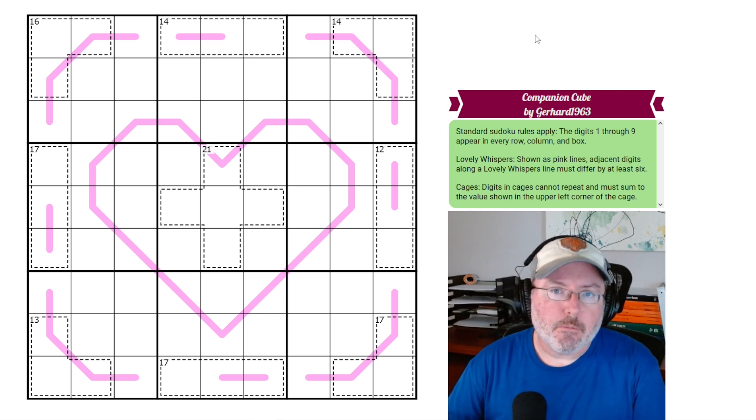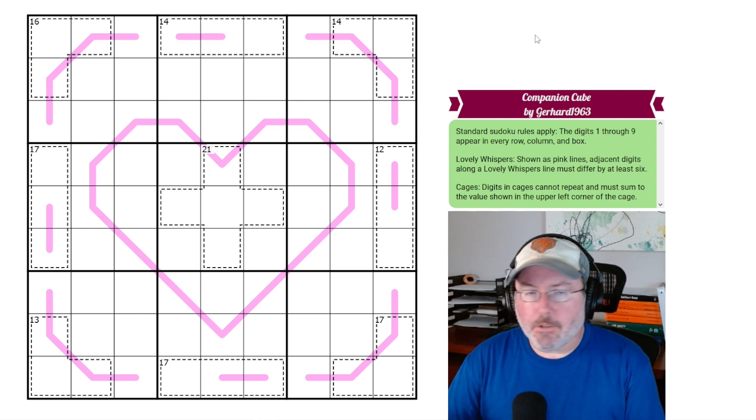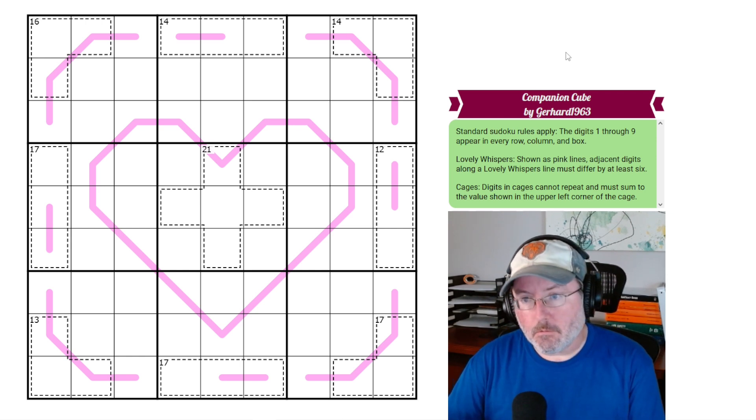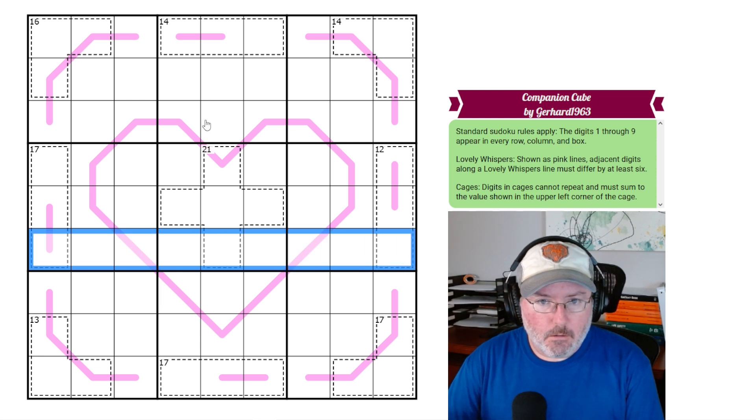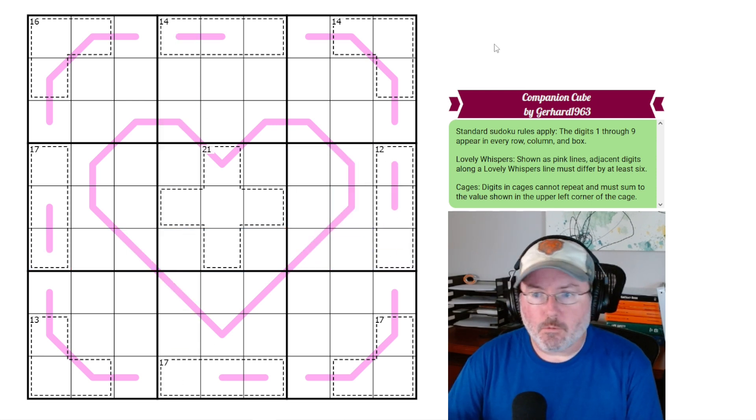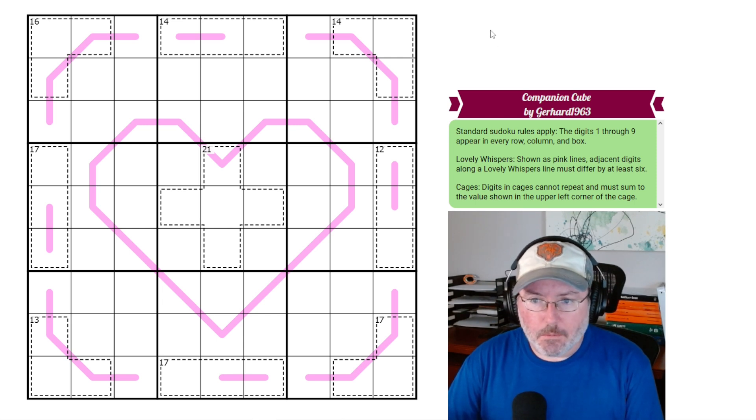I'm sure it's going to be a great puzzle because everything I've done so far from Gerhard has been great. With that said, let's jump into the rules. As always, the link will be in the description below for you guys to play along. So let's get started. First off, we have standard Sudoku rules — every row, every column, and every 3x3 box contains the digits 1 through 9 once each.